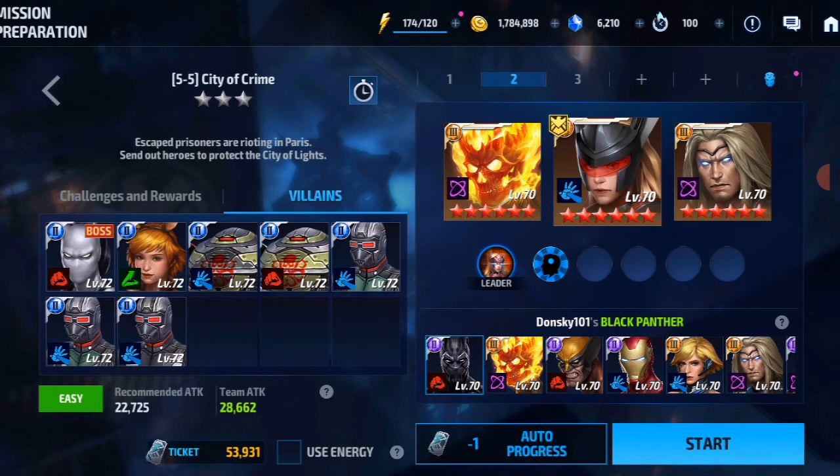My team is Sharon Rogers, Ghost Rider, and Thor — a super high DPS team. You don't have to emulate my team; use your own. Although it's only two levels ahead at level 72 versus my level 70, the stat jump is really high. There's also a time limit in dispatch mission — maximum three minutes — which is barely enough to clear this stage. Even though my team attack is 28k versus their 22k, the RNG in this game doesn't always reflect the numbers on screen, so higher team attack doesn't guarantee a clear.